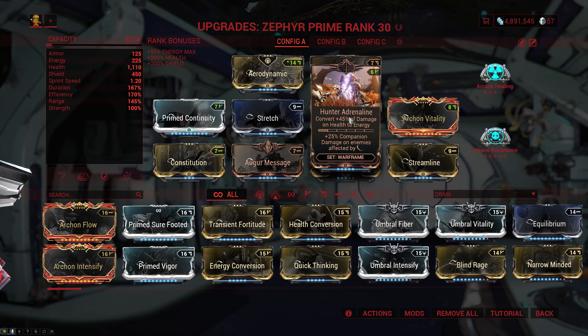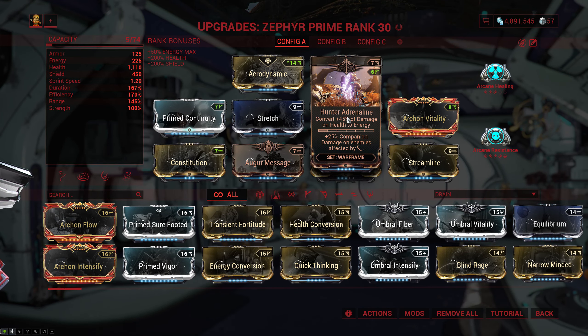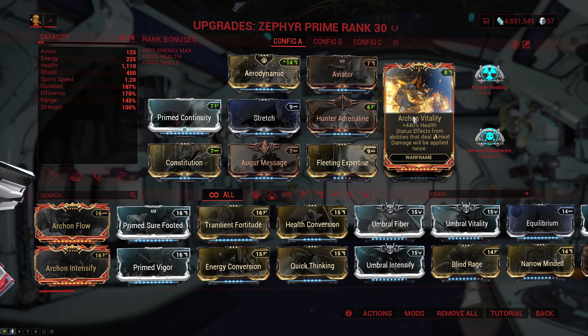After that we have a flex slot so you can put whatever you want in there. At the moment I'm using Hunter Adrenaline, but I'm seriously considering Rolling Guard instead, because the only thing that's gonna kill you on this build — if you keep up your Turbulence and use your tornadoes — are status effects like slash, heat, and that kind of stuff. With Rolling Guard you can just dispel them, though this only really applies for Steel Path and onwards.